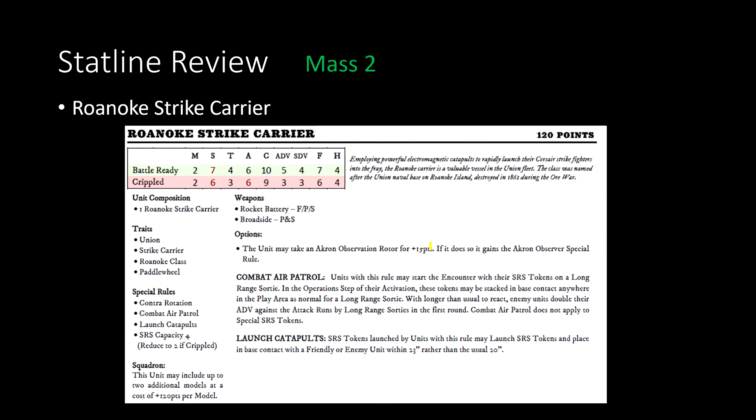The Roanoke Strike Carrier is your MASS-2 carrier option — a cruiser hull with SRS capacity of four, ability to squadron up, and the standard Union special rules including contra-rotation. Interestingly, this model does not have Give-Em-Hell. You can take the Akron observation rotor, which is useful since it has a rocket battery. However, unless you're running a three-strong squadron, I'd probably save the points on the observation rotor and put it on a model with heavy rocket batteries instead.